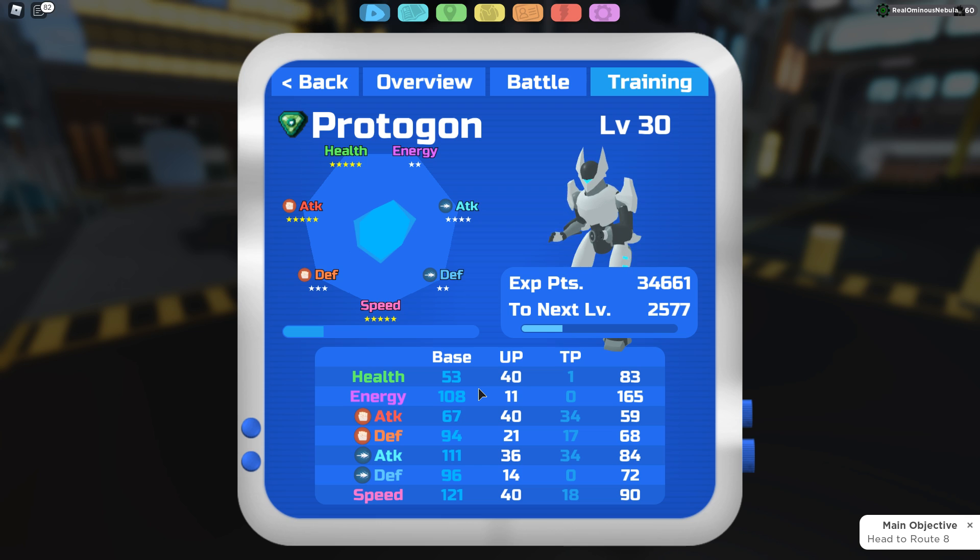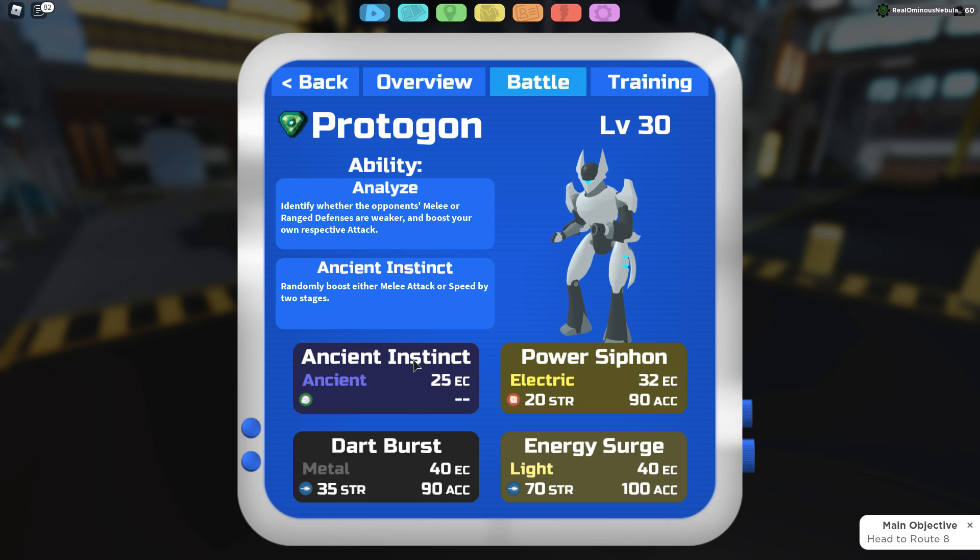It has a really good move set — Ancient Instinct is a new move that randomly boosts either melee attack or speed by two stages, so that's extremely good. Having that already is really solid for Protagon. Protagon is probably the strongest Lumian out of them all in this update.